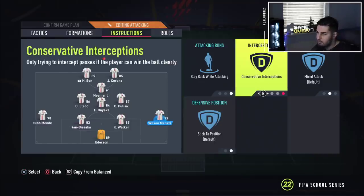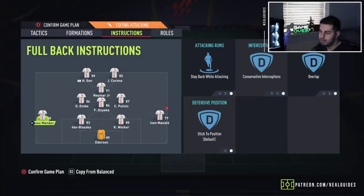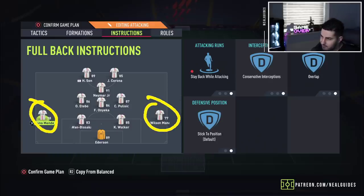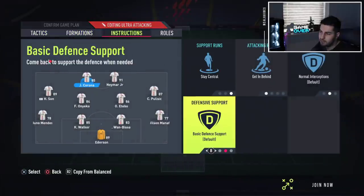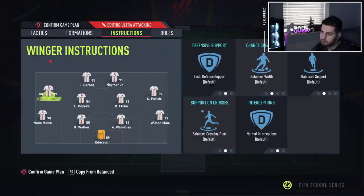For the left back and right back, put them on stay back, conservative overlap. Then inside the game, press up on the D-pad and then press left — that means attacking four backs. Even though these guys are on stay back while attacking, when you activate attacking four backs it overrides this and they will run forward. You have to be smart though, because if you're around 2k skill rating, any top tier player will pause the game and change to a four striker system like a 4-4-2 or 4-2-4, put players on stay forward, and you'll be in trouble.